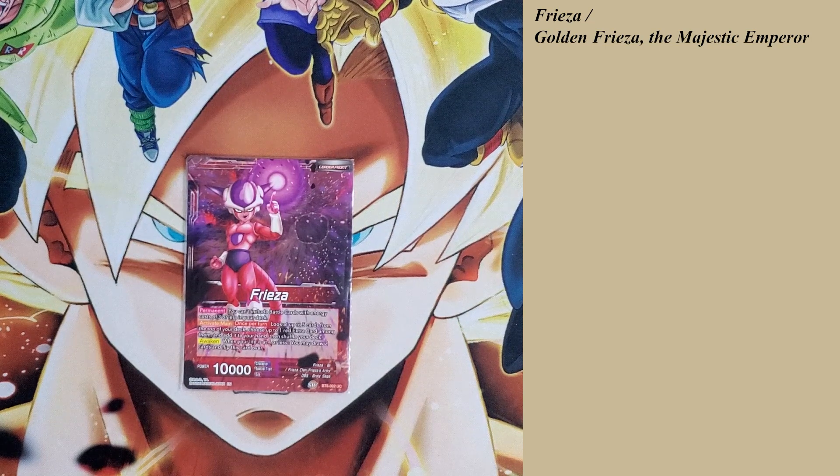We play the Set 6 Frieza, which has a permanent effect: you cannot play a battle card with an energy cost of 3 or less in this deck. So all my battle cards have to be energy costs of 4 or higher. Activate Main — once per turn, look at the top 5 cards of my deck, search for 1 red extra card among them, add it to my hand, then shuffle my deck. This leader's awakening ability is: as long as your life is 4 or less, you draw 2 cards and flip them over.